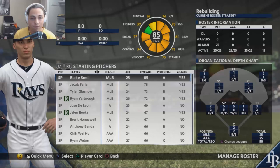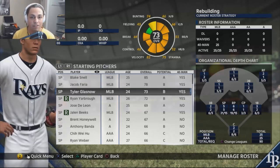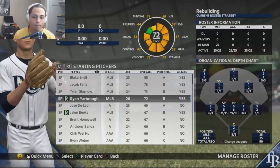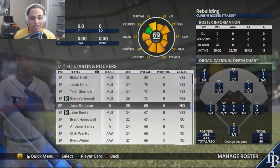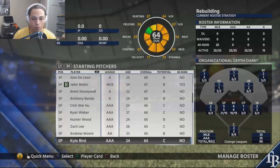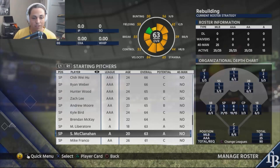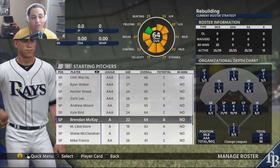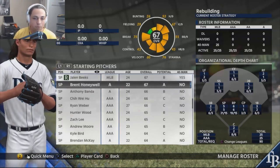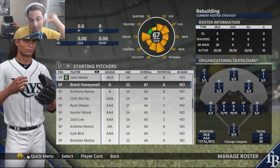Blake Snell is going to be our ace for the foreseeable future. We've got Jacob Faria, Tyler Glasnow who came from the Pirates in the Archer deal, and the fourth and fifth spots are areas I want to improve. We have a lot of young talent: Yarbrough, DeLeon, Beaks, Honeywell, Banda, Hunter Wood, Andrew Moore, Brendan McKay, Mike Liberatore, and Shane McClanahan. Brendan McKay can actually play first base in real life — fun fact. Their number one prospect is Brent Honeywell, so pitching-wise we're set.